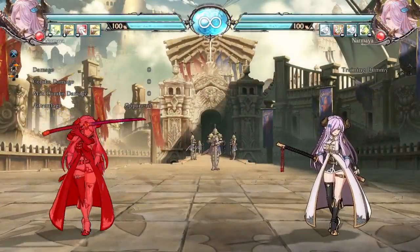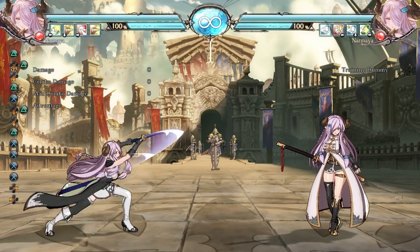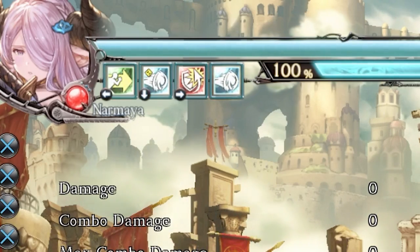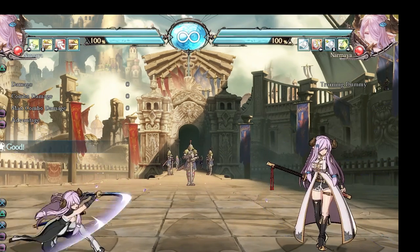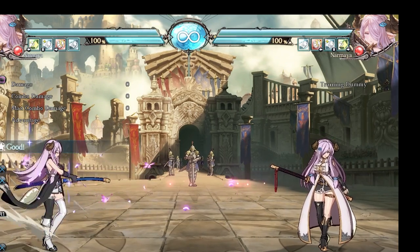Narmaya is a hybrid shoto rushdown character. She has two different stances that she cycles through seamlessly to promote her offensive defense. Each stance has their own set of individual specials with their own cooldown icons. She cycles through her stances by pressing her unique button. This can be done at any time on hit, block, or whiff. Your stance does not fully change until the previous action is recovered.